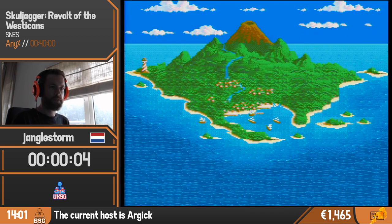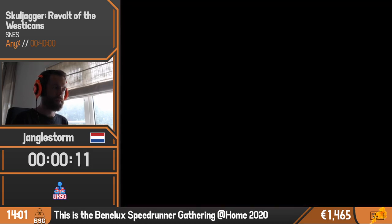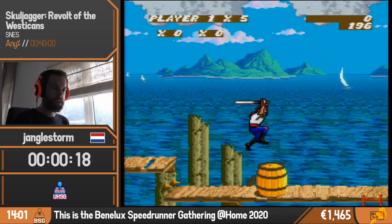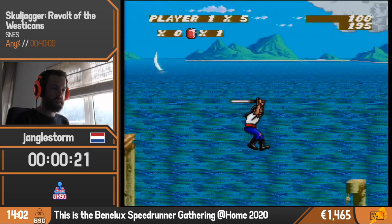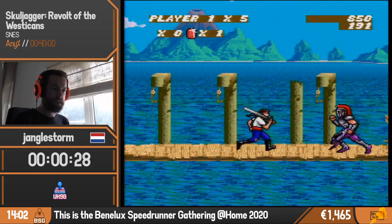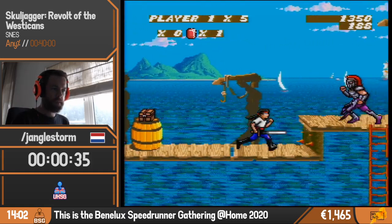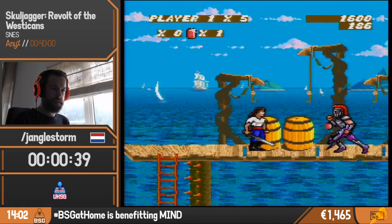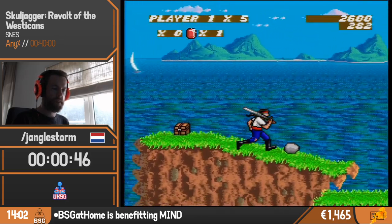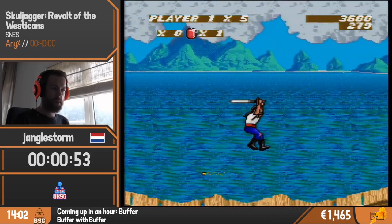We start off here and this is where everything takes place. This is the island of Wessica and it kind of looks like a certain continent - probably not entirely the same but similar enough. This is a platformer where you play as Storm Jackson, who is basically trying to defeat Skulljagger, who is named in the title. So the enemy is in the name, not the hero.